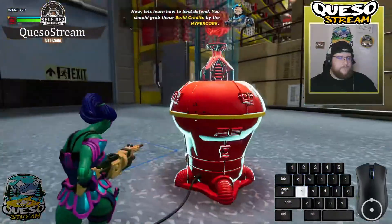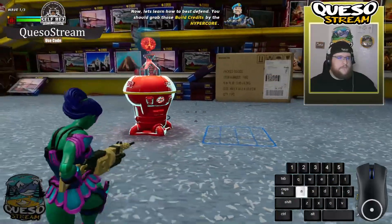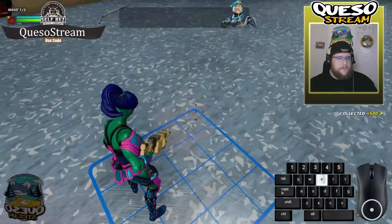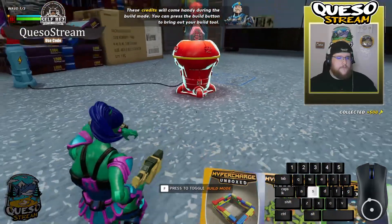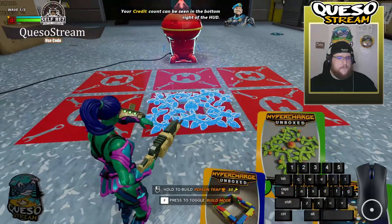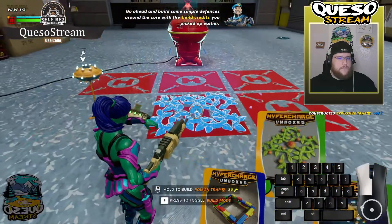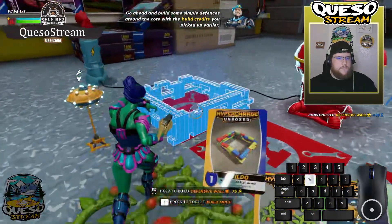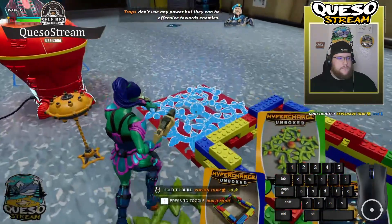Now let's learn how to best defend. You should grab those build credits by the hyper core. These credits will come in handy during build mode — you can press the build key to bring out your build tool. Your credit count can be seen at the bottom right of the HUD. Go ahead and build some simple defenses around the core. Traps don't use any power but they can be offensive towards enemies.